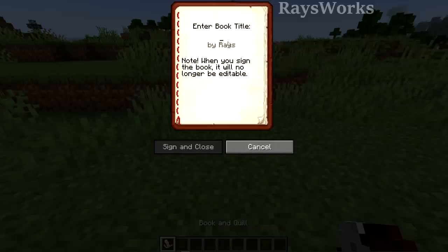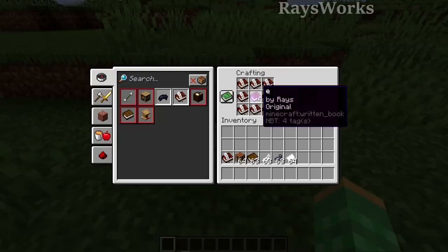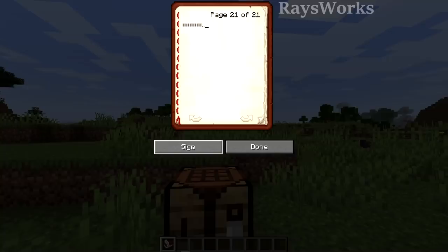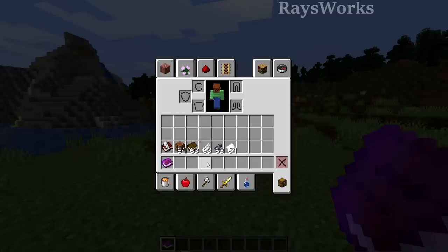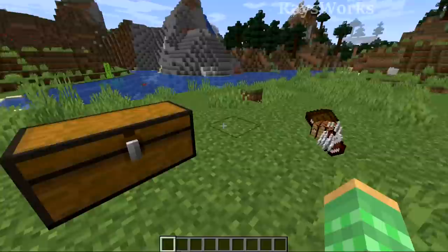Once the book is full, go ahead and sign it — make sure to put only a single character as a title, keep track of your username length, then sign and close. Make sure not to open this book up and read it. Now place more book and quills alongside the original book and make 26 copies, and don't read these either. Get a new book and quill and fill up 20 pages with those symbols. Based on the length of your username, LossXOR's chart in the description will tell you how much of the 20th and 21st pages to fill. Sign this one with a single character title as well, sign and close, and don't read it.